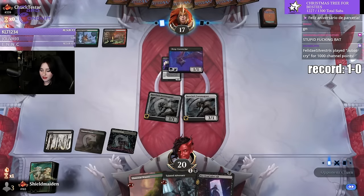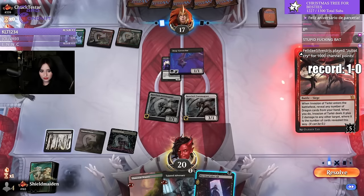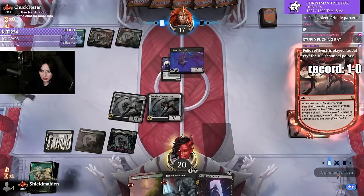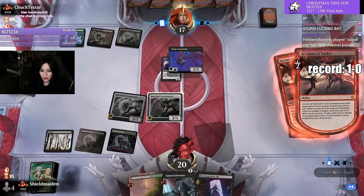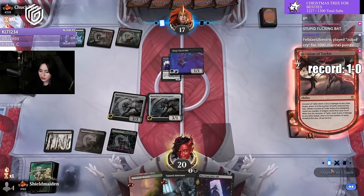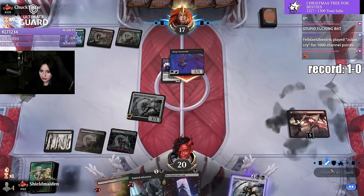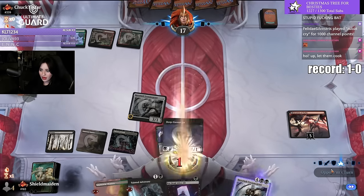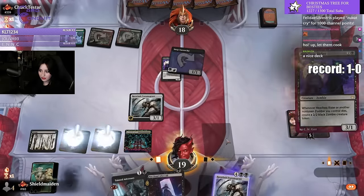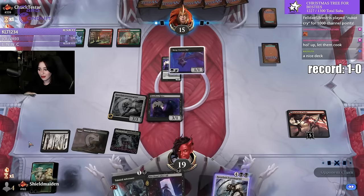What can we do? How can we deal with these bats? Invasion of Tarkir? What the fuck is this person cooking up? Dragons? With bats, of course. Dragons with bats — kind of a sleigh, kind of love that for them.